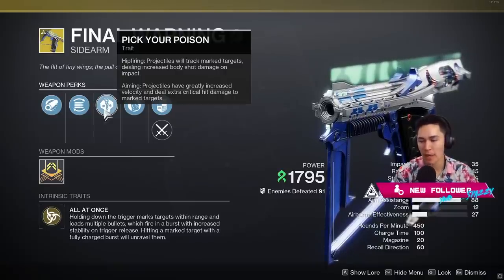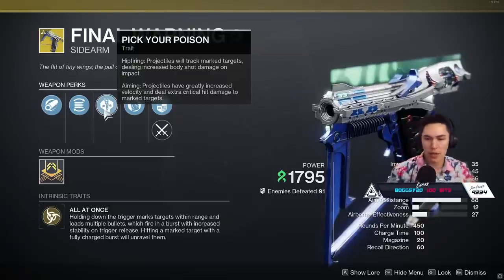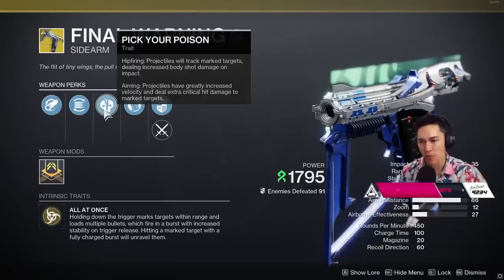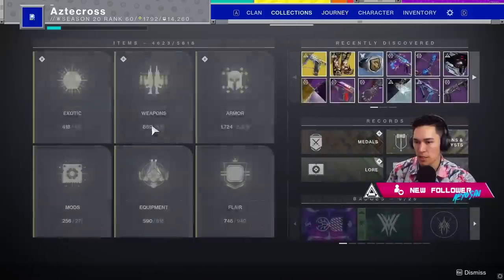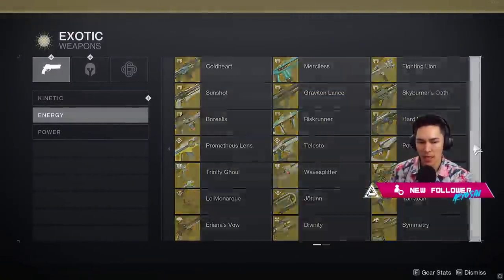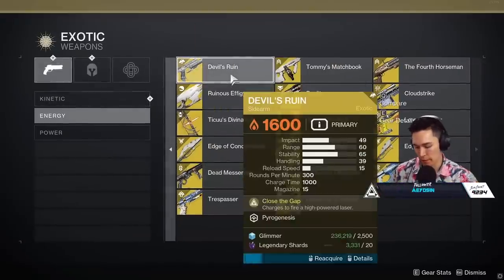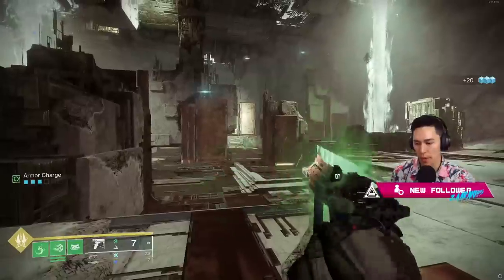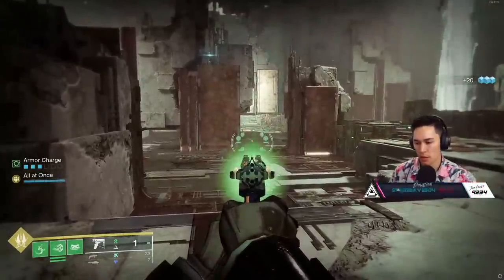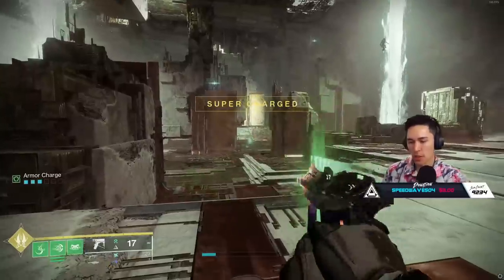With aiming, you can also hold and charge, and you'll get 10 full bullets of double damage from your crits. Now I do want to compare this to Devil's Ruin, because it's a combination of Tiku's and Devil's Ruin. Devil's Ruin is like a mini fusion rifle - you shoot it like a regular sidearm.